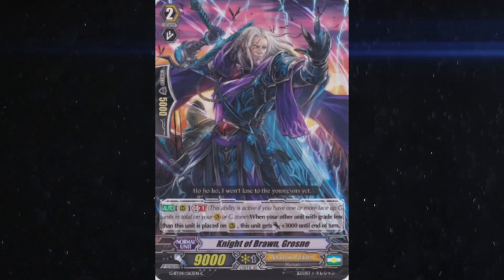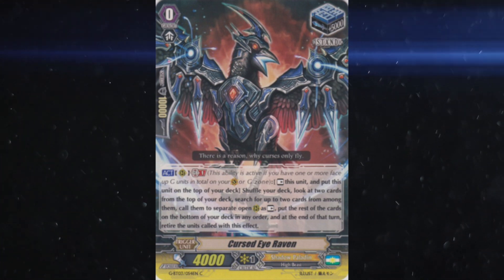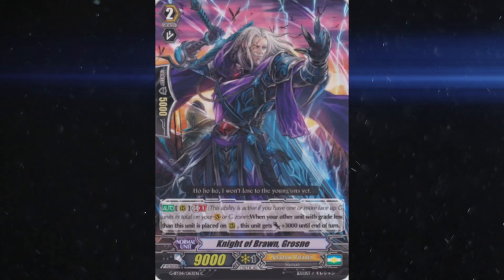Tactic 6: Get rid of Grozné. He's a huge beatstick, and considering this deck runs stand triggers that they keep sending back to the deck, this guy gets scarier and scarier the longer he lives.